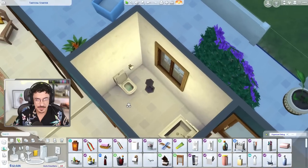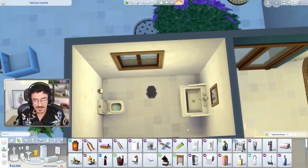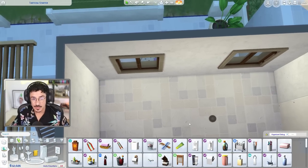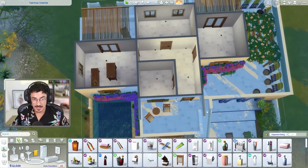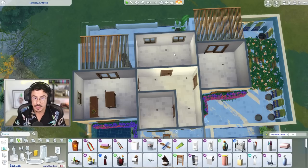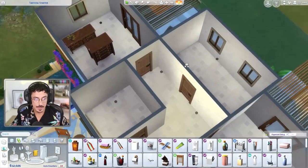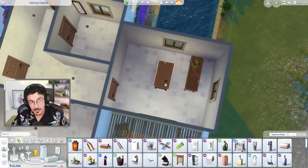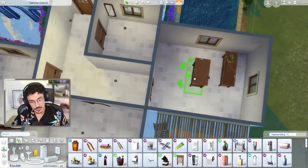I ended up furnishing downstairs very barely — at least they've got a toilet downstairs for now. We still need to furnish a bathroom upstairs and we've got all of this to do with only 12,000 simoleons, so I'm hoping we're going to be able to pull this off. It might look a little bare up here, but we're going to give it our best shot. We're starting with the main bedroom.